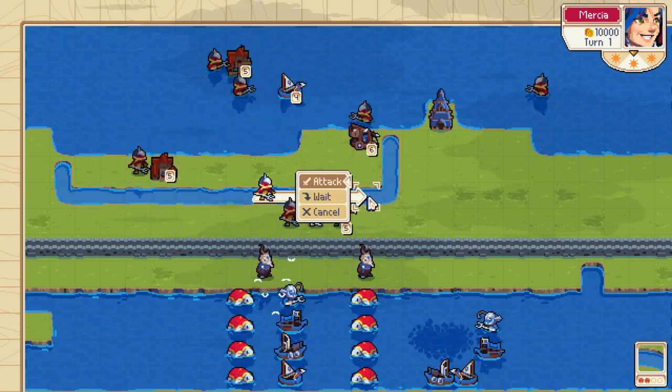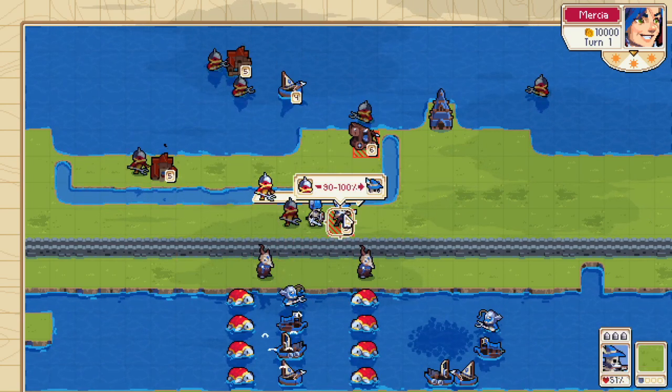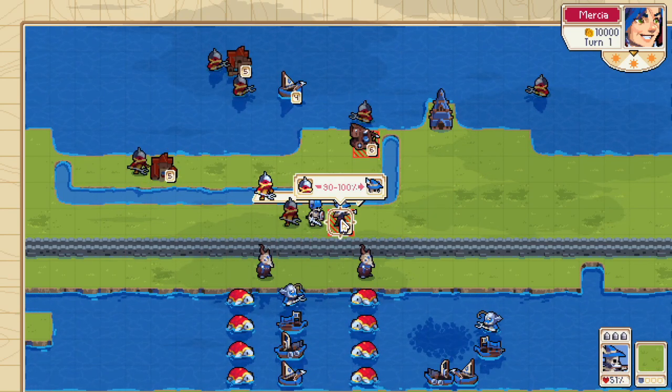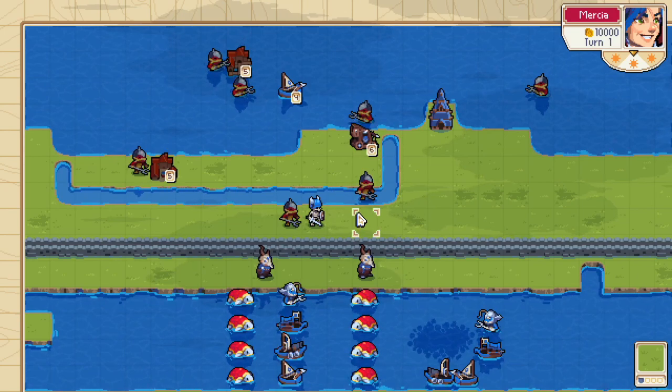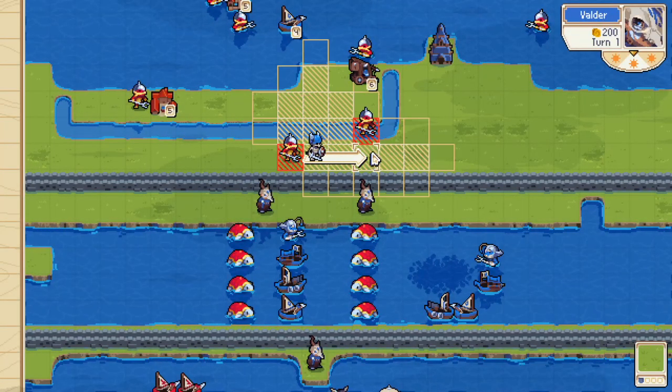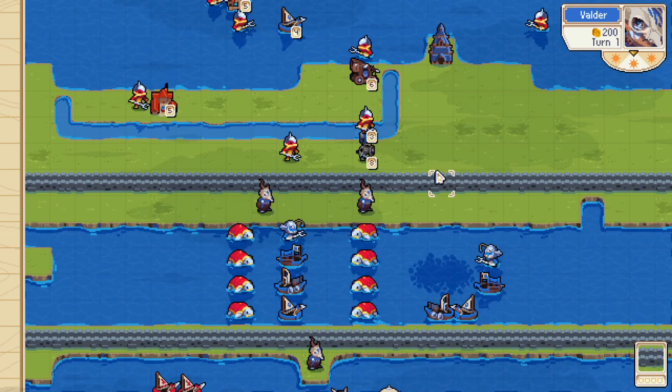Merfolk on land can be used as discount archers. They're 150 gold cheaper than an archer, but they're way slower and deal way less damage. Why would you ever do this? Well, if you were going for an all-in, it might be worth it. Also on a river, they still get their crit condition, even though on the river they can be attacked just like land units, so you've got to be a little bit careful with that.